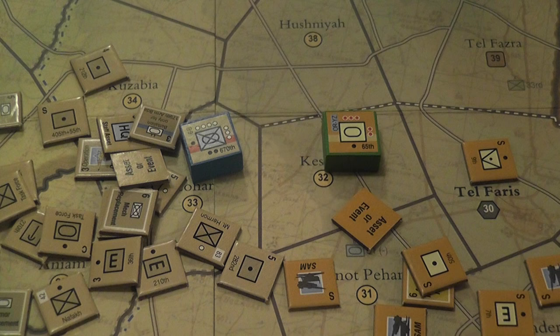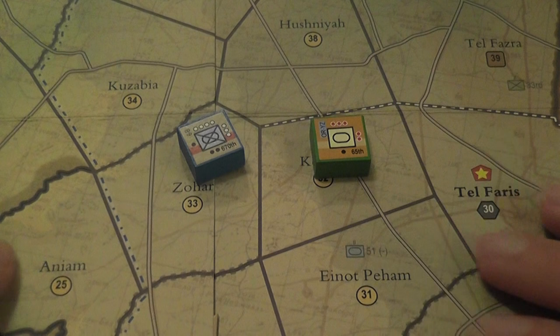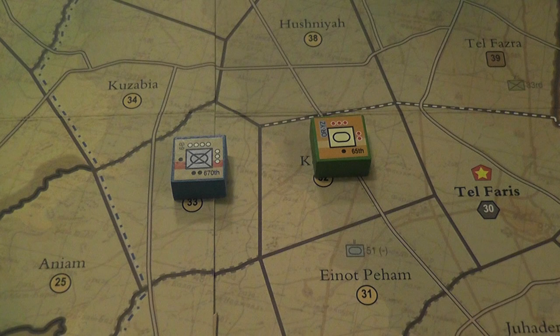These assets can be committed to battle and spent in other situations to perform special actions. Engineer units can do things like blow up bridges or remove minefields, and can also be used for fighting. Artillery is used to support combat. There are conditions for using assets: the situation must apply, and you need a supply line to the area where you want to use them — which abstracts the fact that you are moving them there. You do not physically move assets on the board; you simply place them where you need them, provided you have a supply line to that area.